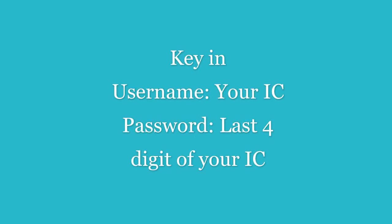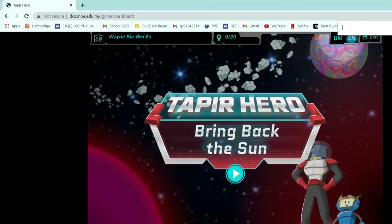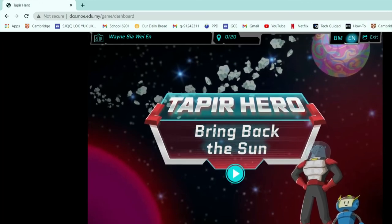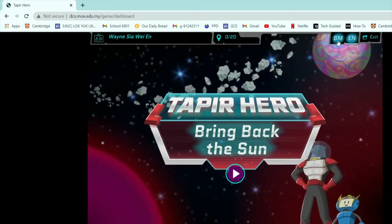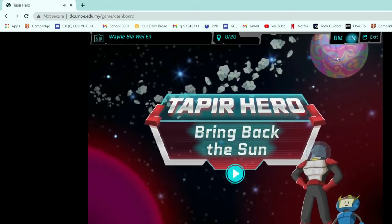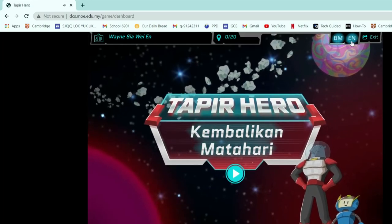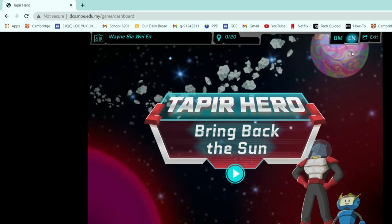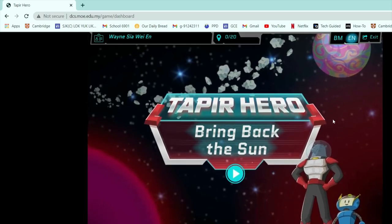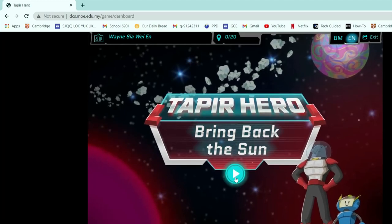After typing your IC and the last four digits as your password, you will be brought to this page where you can choose BM or English. You can continue to play this game and clear the stages using BM or English. Your name will appear here. In this case, I choose English. Press this button and then you will start your missions right away.